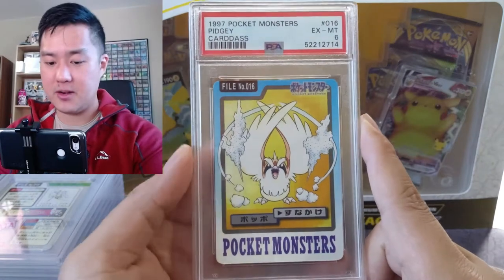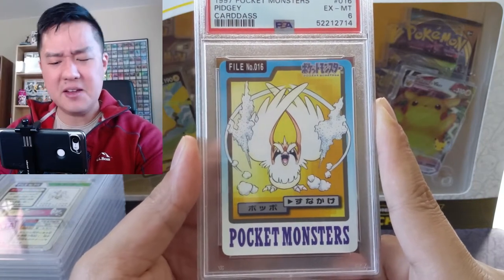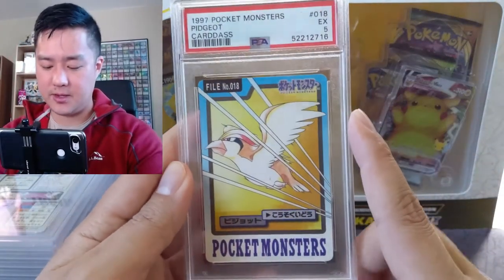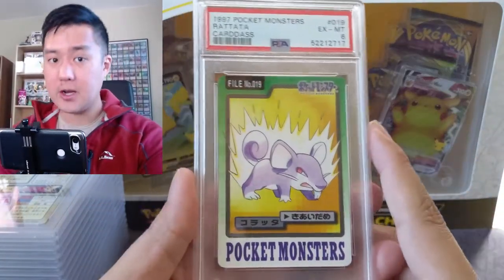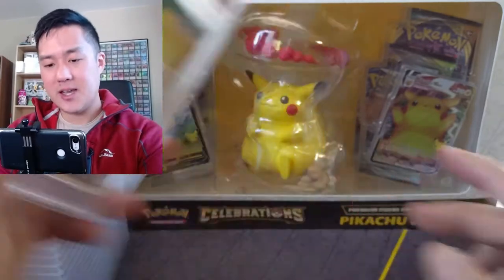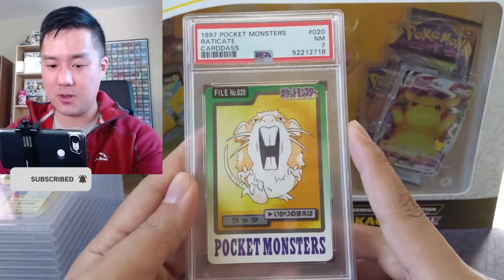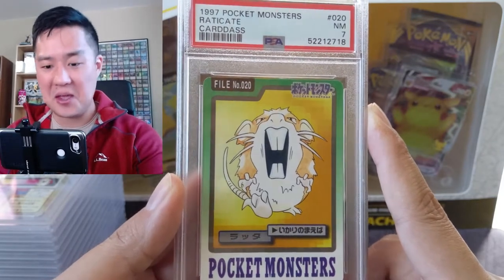A binder is just much better. Here's classic Pidgey doing some kind of sand attack, but once again the feel of all the Pokemon is very different. Pidgeotto shooting feathers, and even Pidgeot looks a little bit different. With that in mind — I appreciate binder collections much more for actually enjoying the cards — combined with the low grades, I do have mixed feelings about whether I should have graded these. I got them for the best possible price at that time.